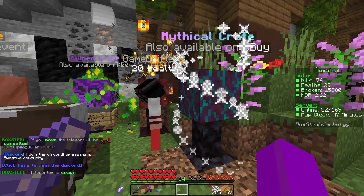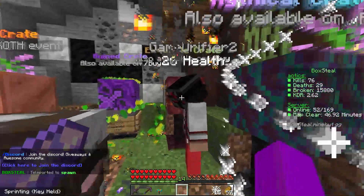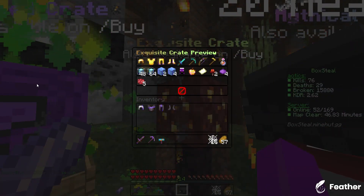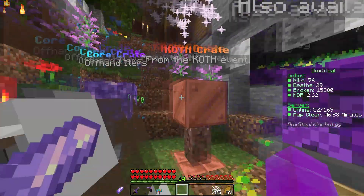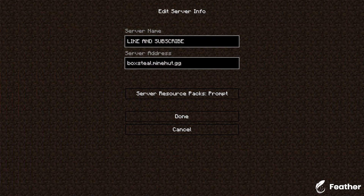Mineral. There's also a lot of custom armours, swords, and tools — like legendary and godly — and a lot of armours and tools you can get from crates. The IP is on screen now.